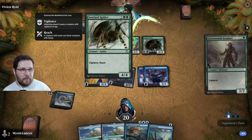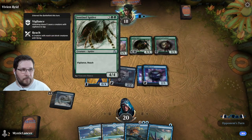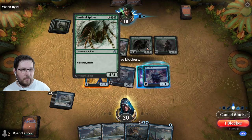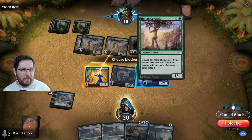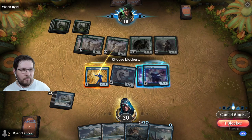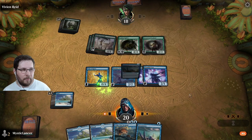That is not great because now none of our flyers can get through. Their Caryatid also can produce two mana each now.